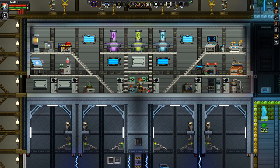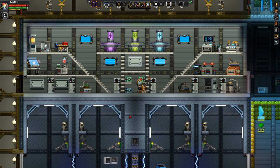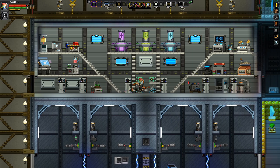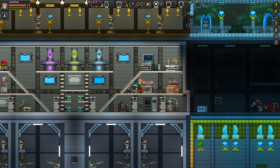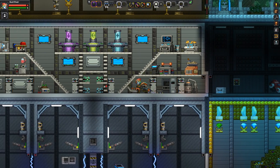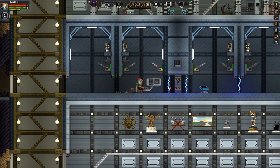Over here this looks like the workshop area — holy crap, look at all the stuff. You have all your benches and everything you need: TVs, armor crafting stations, a health crafting station — all the good stuff. Definitely awesome. I like the way it's laid out too — easy access to everything.